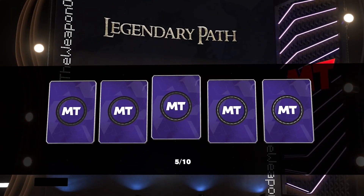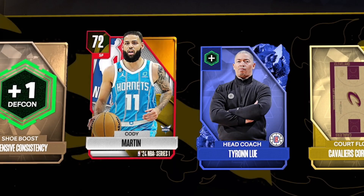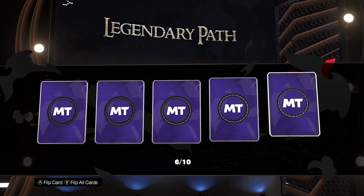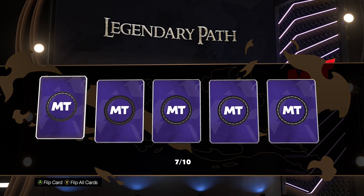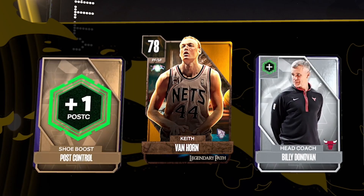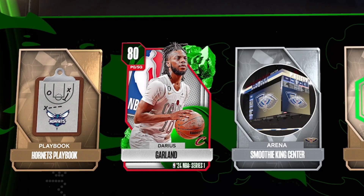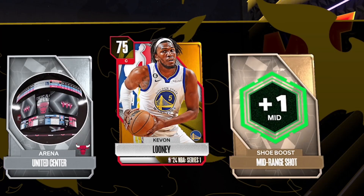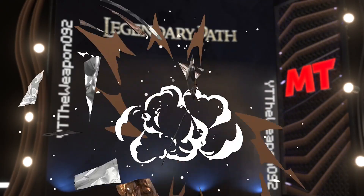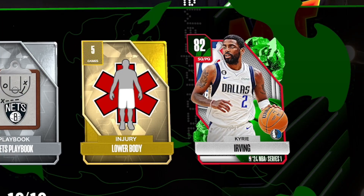Our next pack for the legendary path is going to be a sapphire - that's not too bad. It's gonna be a gold - Cody Martin. Our next pack - gold again. This impact box has been a little bit concerning. We did get Andre Iguodala, don't get me wrong, he's a good card. Keith Van Horn - next pack - emerald, Darius Garland. Our next pack is gonna be a gold - Karon Butler. He's quite a tall bloke so that certainly would help. Obviously this is not my main account - this is just me spending VC on this account purely for your entertainment, so I wouldn't recommend doing it. To end off this pack opening, we get Kyrie!